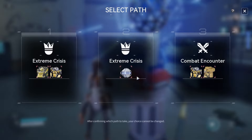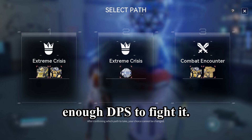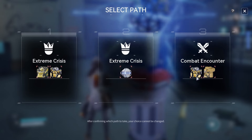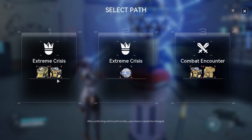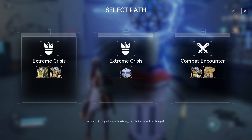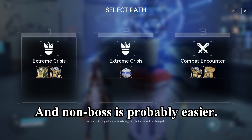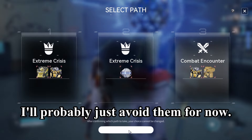We're going to avoid this enemy because I don't have enough DPS to fight it — it's a shield boss. Oh wait, I can choose non-boss. Missiles are bad. It's kind of a half-and-half decision. A non-boss is probably easier. Two bosses — I'll probably just avoid them for now, playing it safe.